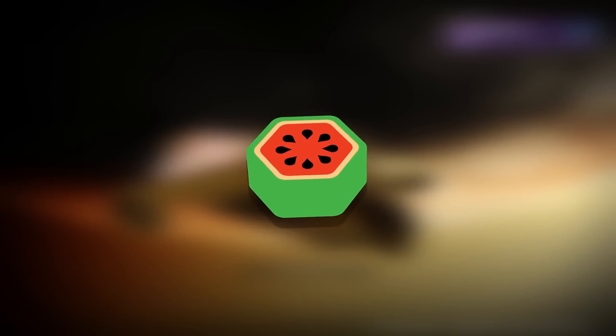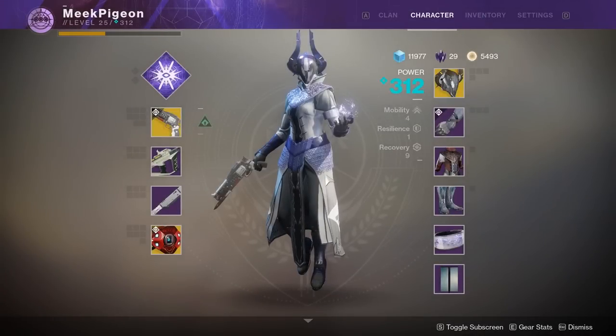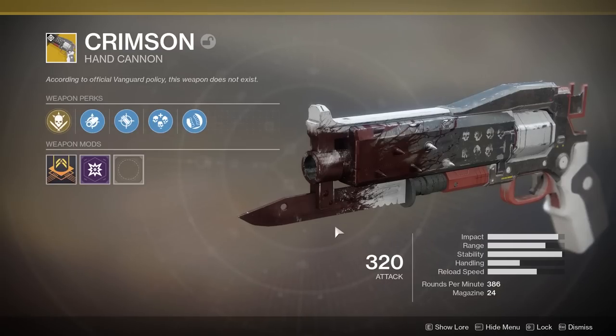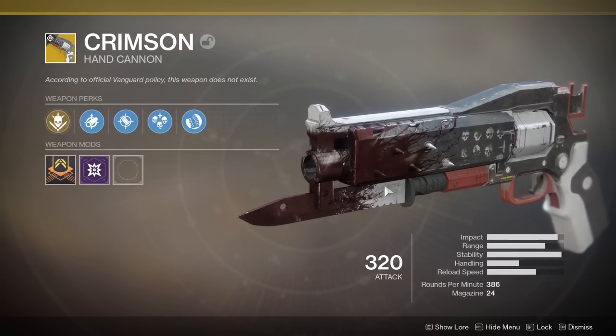Hi-di-ho everyone, my name's Mr. Fruit, and welcome back to Destiny 2. In today's video, we're again looking at another Curse of Osiris exotic weapon — this time around, the Crimson. The name is short and to the point. It's a hand cannon, and according to official Vanguard policy, this weapon does not exist. These are not the hand cannons you're looking for. Pretty much, imagine the Red Death just compressed into a hand cannon — that's exactly what this is.